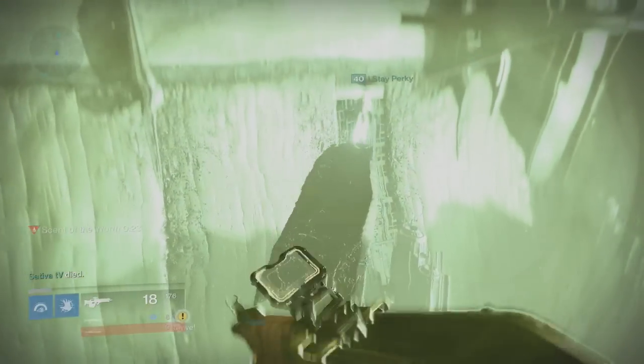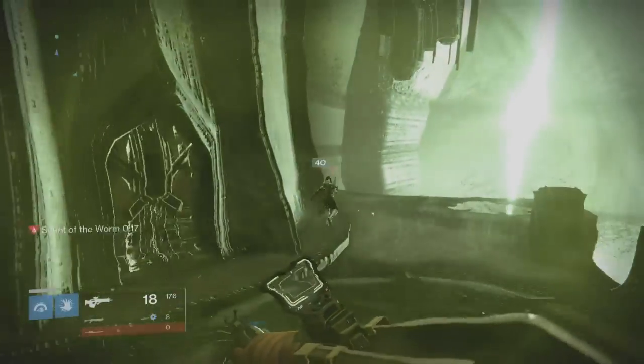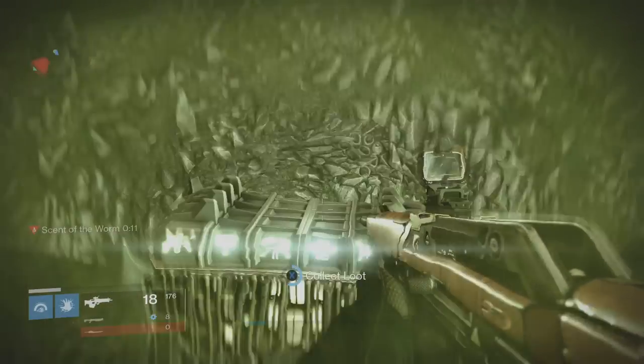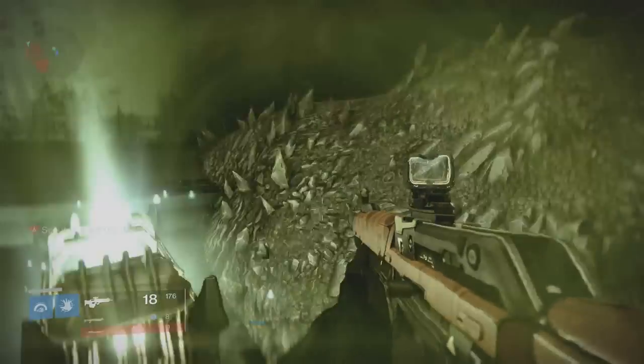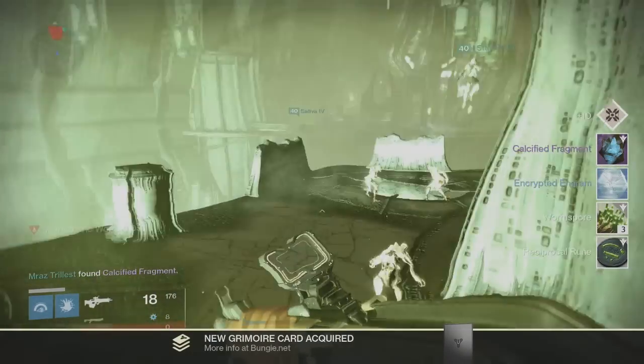If you're still having trouble, have one or two friends come in and stand on the platforms you're struggling with — whether it's the first or the third platform. That way you should be able to get the chest. That's how you get the left-hand side chest in the Mausoleum — hope you enjoyed and happy hunting!